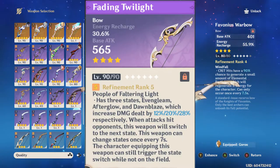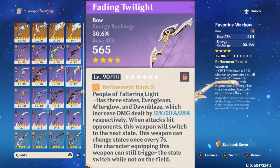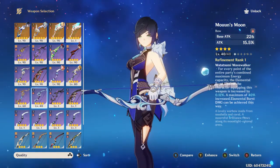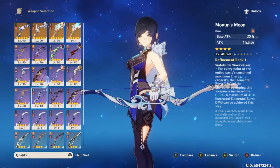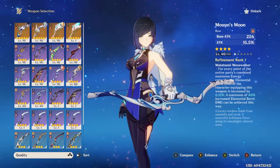There's also the Event Weapon, which will give you some Energy Recharge and also a passive that isn't completely useless. The Mouun's Moon is also another option — it does have attack percentage, which is unfortunate, but it has a passive that boosts your elemental burst damage by a percentage.